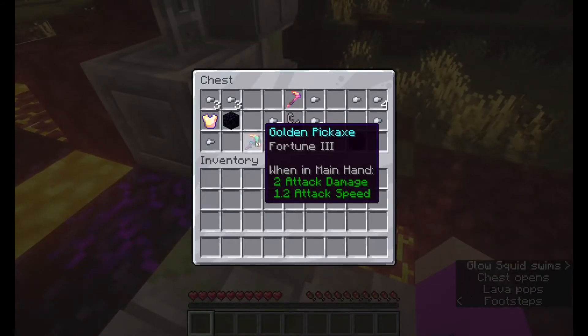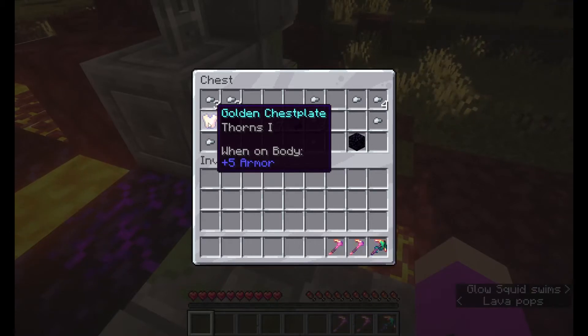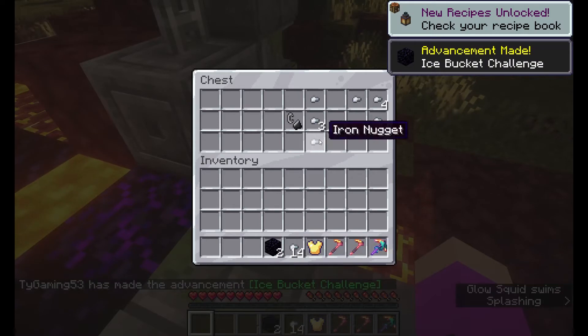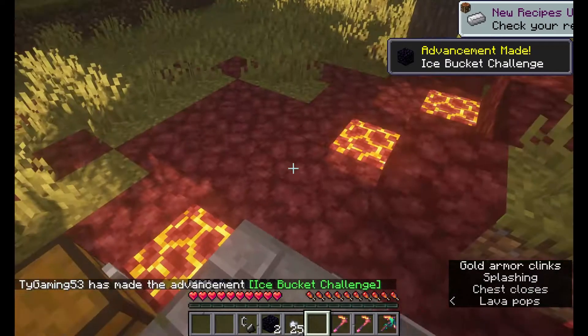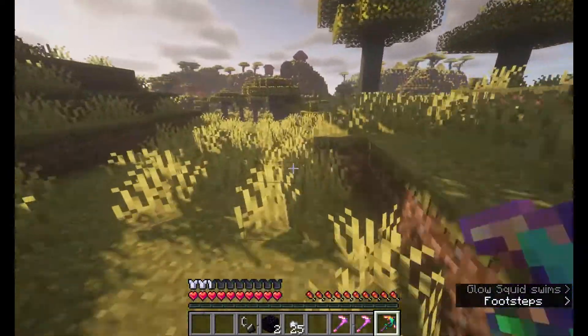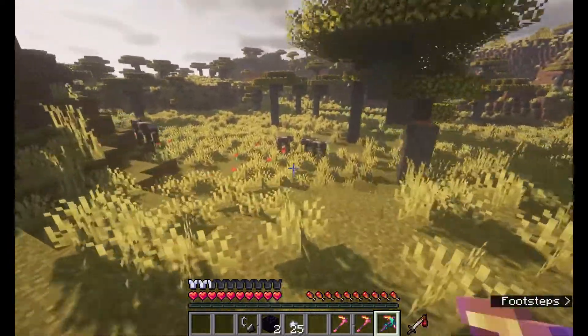So we got a Fortune 3 on a golden pickaxe, Efficiency 2 on a golden hoe, and Efficiency 5 on another golden hoe. We got obsidian and all this other stuff. I do have resource packs to make enchanted items look like they're enchanted — that's what these are.